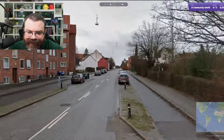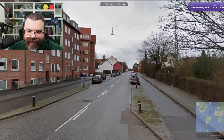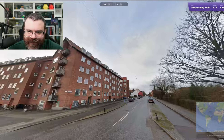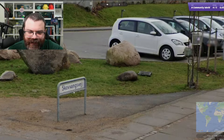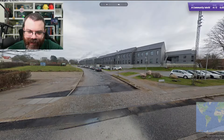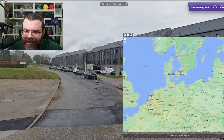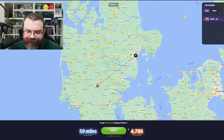Immediately feels European. We've got EU license plates — the blue stripe on the left. We've got these hanging lights from the power lines. We have a 'grønsager' sign — so this is Denmark. Let's just click over here.